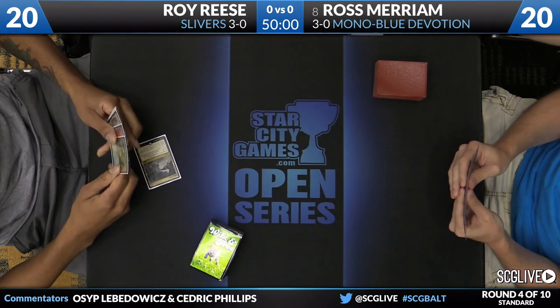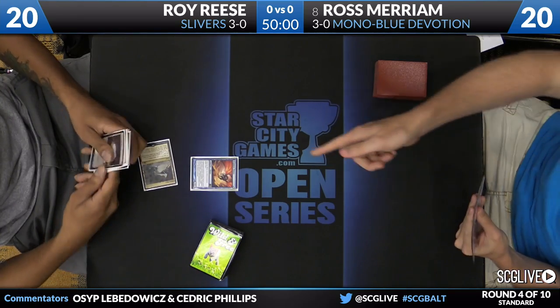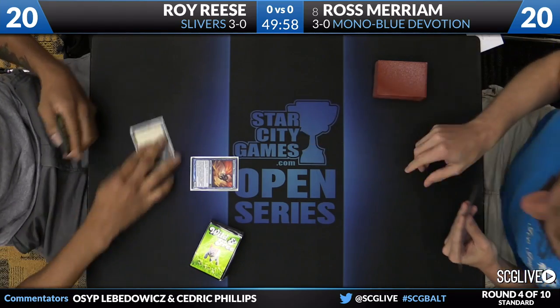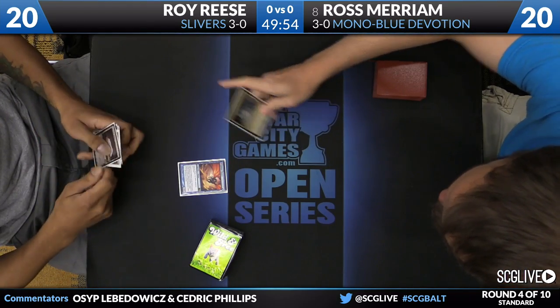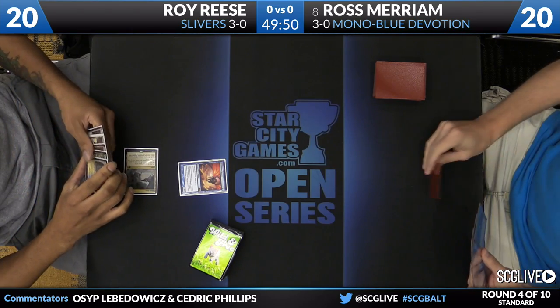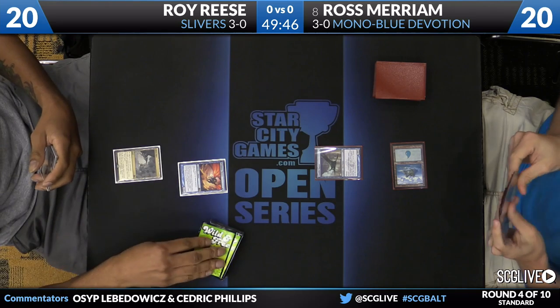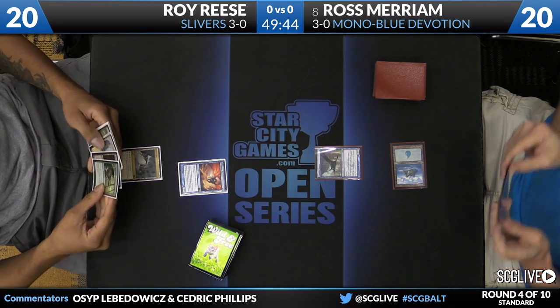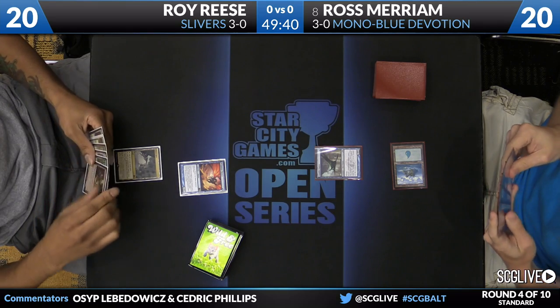He's going to tip his hand right away. He'll play Sliver Hive - a really interesting card from the new set. It taps for any color as long as you're casting Slivers, basically like a Cavern of Souls for Slivers except they can be countered. And it has another ability where you can actually put Slivers into play, as long as you control one Sliver. Pay mana, activate it, and you can put a Sliver into play.